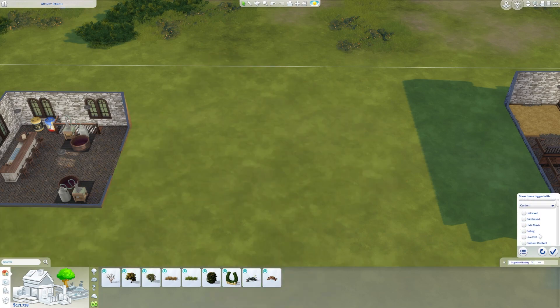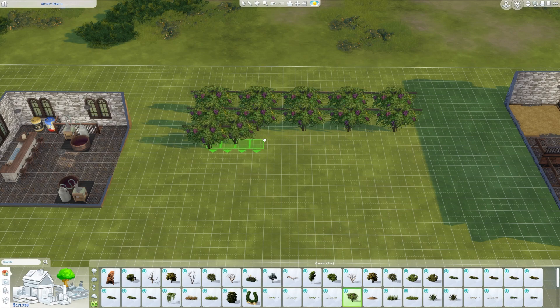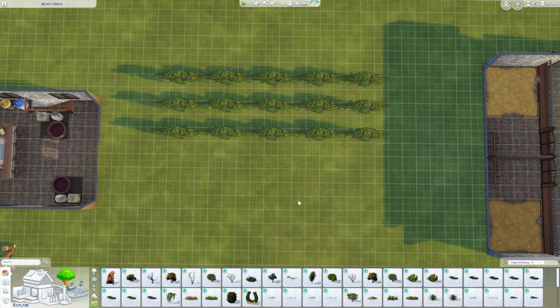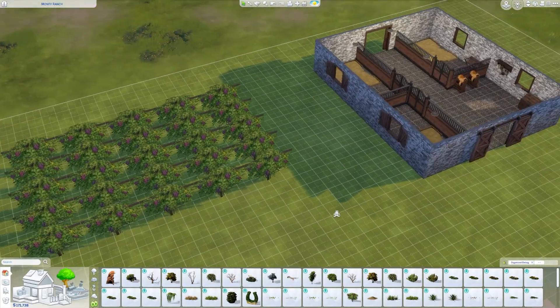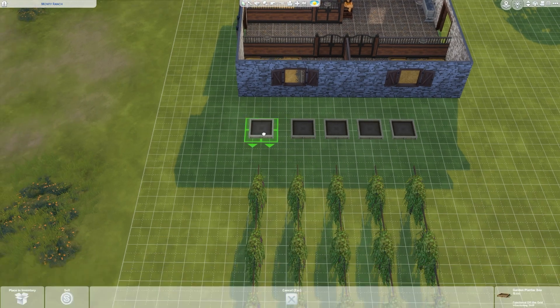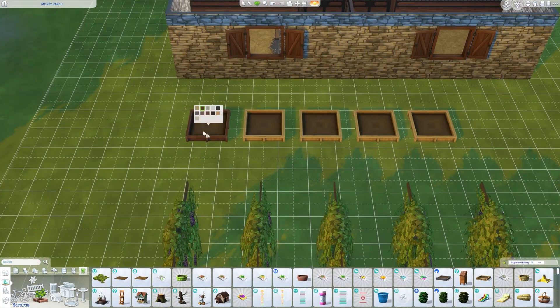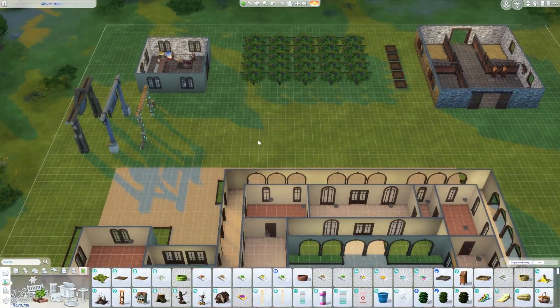Here is where I'm creating the vineyard. I used a debug item from Horse Ranch just to make it look like a full vineyard, and then I added in some planters off to the side so you can actually plant some grapes and other items if you'd like to.